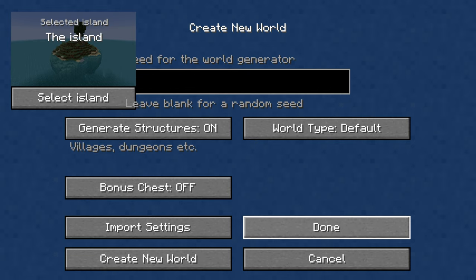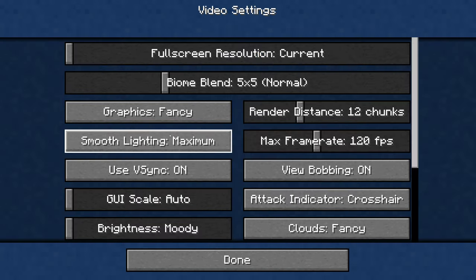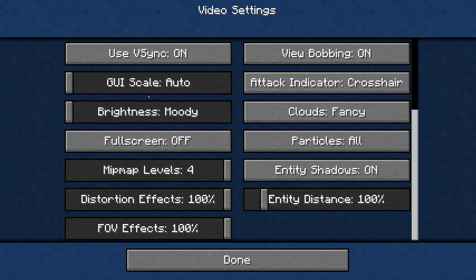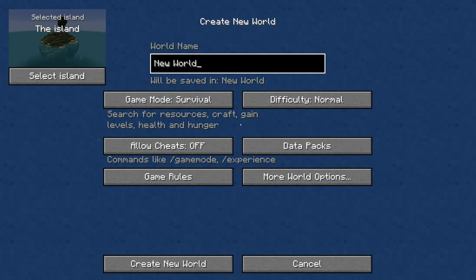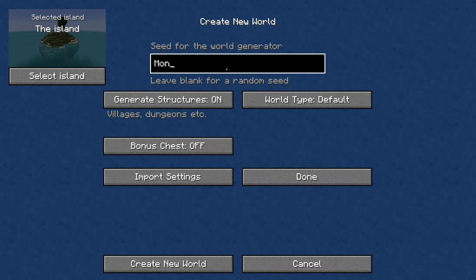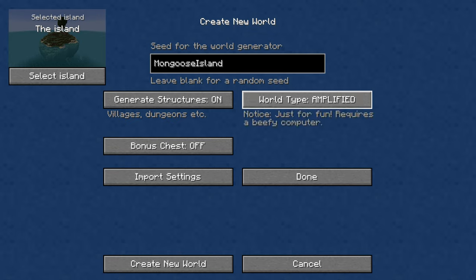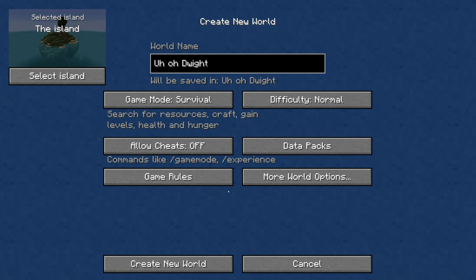We'll do normal difficulty. My UI is just huge on here — video settings, GUI scale, we'll turn that to like seven. I want it to be legible for you guys but not awful for me. We'll name this world 'Mongoose Island,' use the default single biome world gen. Alright, let's get in.